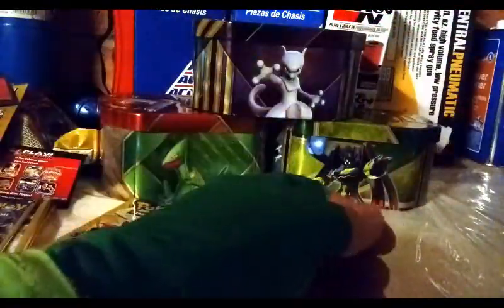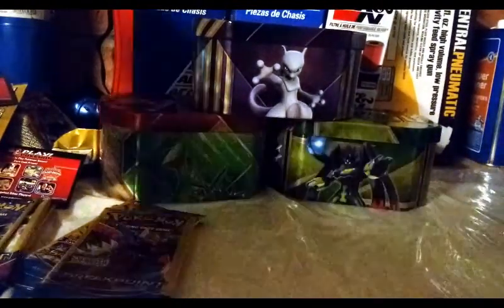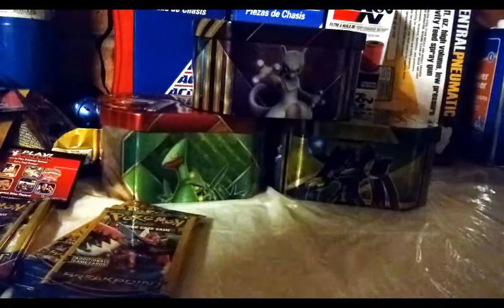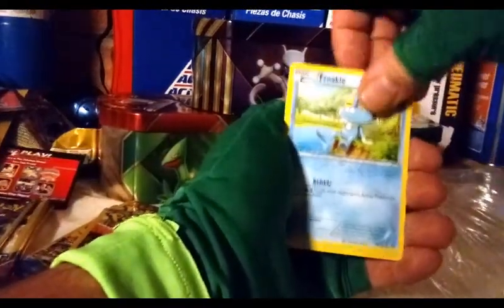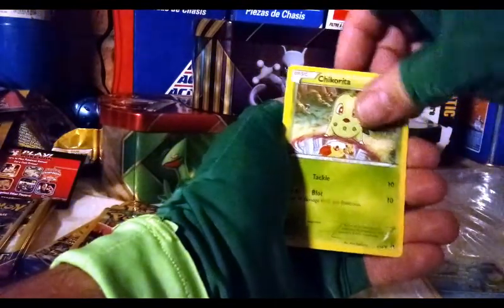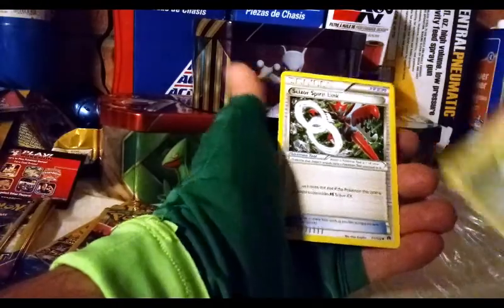I try not to touch the holo parts too much with my hands, especially if I want to get them graded. I'm not going to grade a reverse holo at this point, but if it's something you want to sell or grade, try not to touch the holo part. Froakie, Chikorita, and a Scizor Spirit Link — in case you have a Mega Scizor.